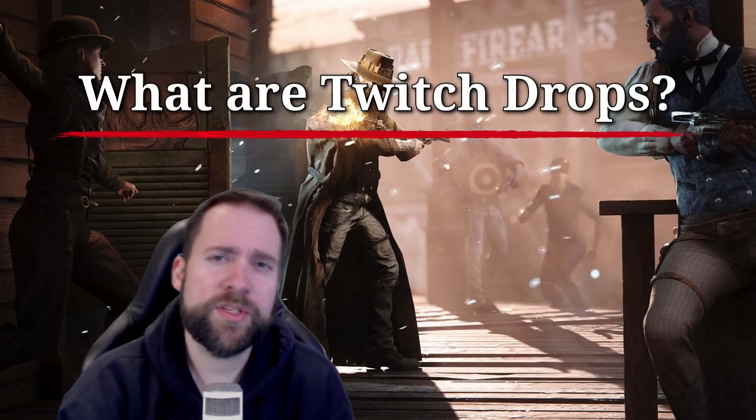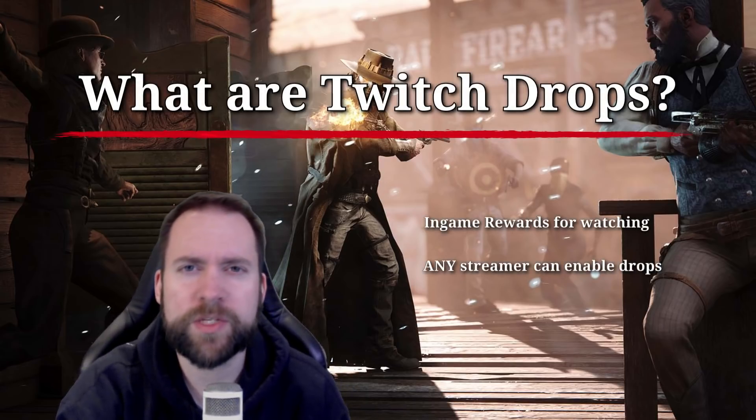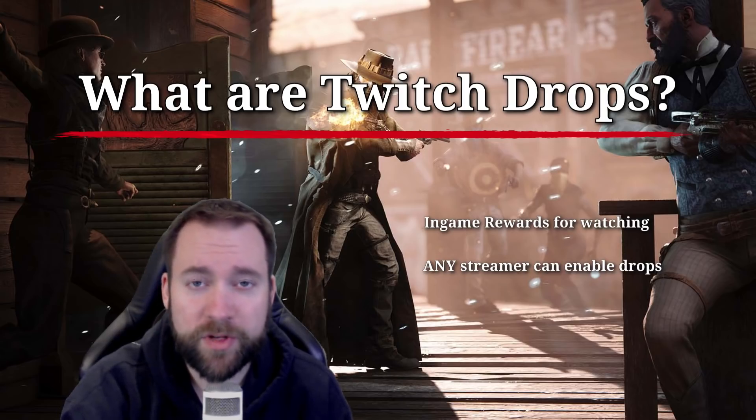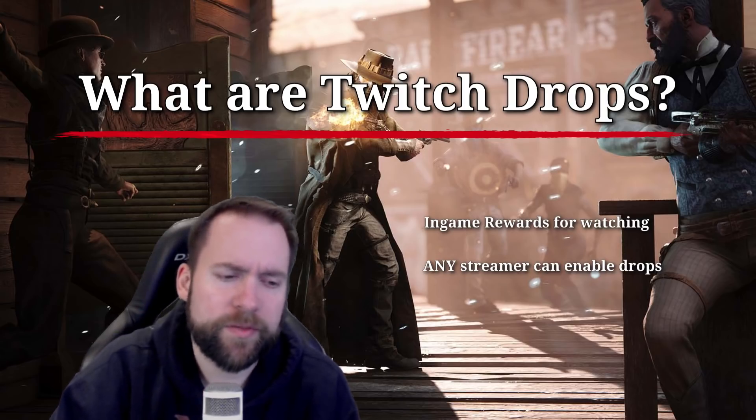What are Twitch drops? Pretty simple — you go over to Twitch, you watch a Hunt Showdown streamer that has Twitch drops enabled, and after a certain amount of time you get a legendary item. More details in a bit.